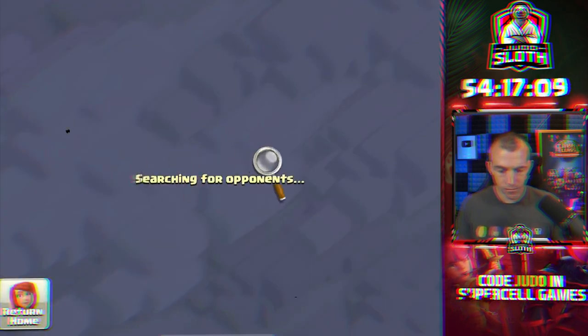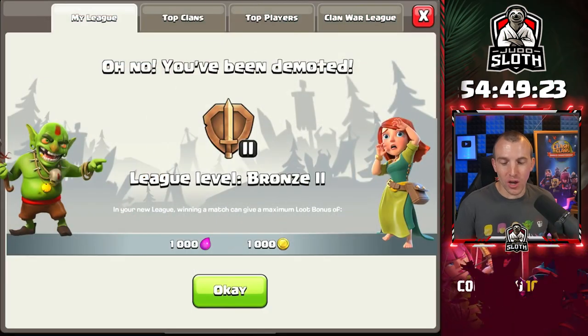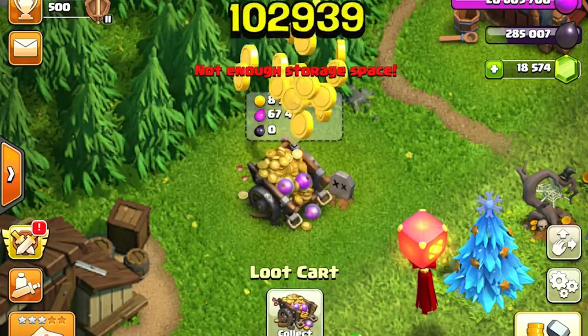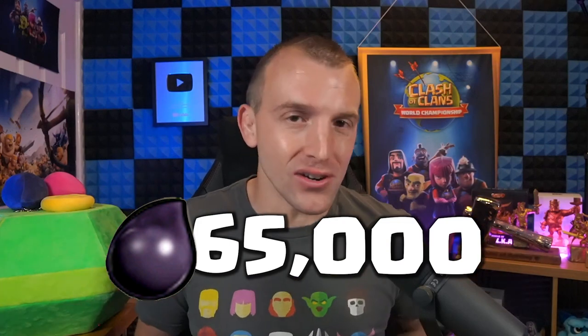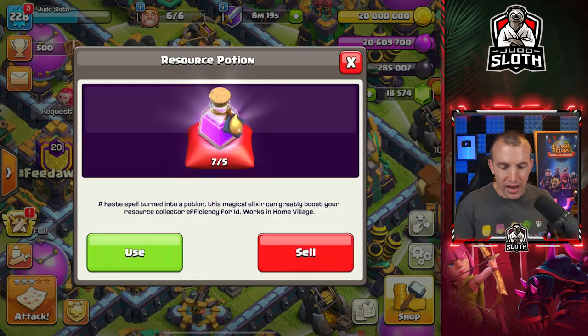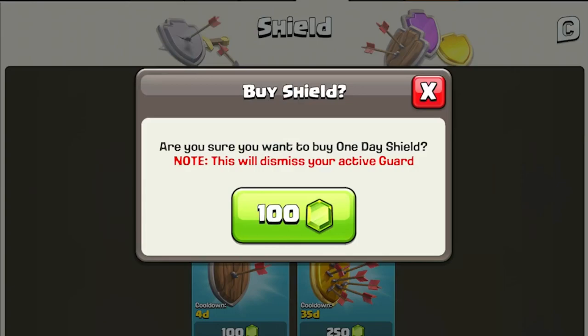There we have it — 500 trophies on the dot. We are in Bronze 2. I know we normally drop to Bronze 3, but in terms of the defense I think it will be better at this stage. We were on 220,000 Dark Elixir, so that's 65,000 in the time it took us to drop — a little bit longer than previously. Let's make this interesting: I'm going to use a research potion that will boost all of my mines and pumps, meaning there's more loot to steal. And let's go ahead and purchase a one-day shield.